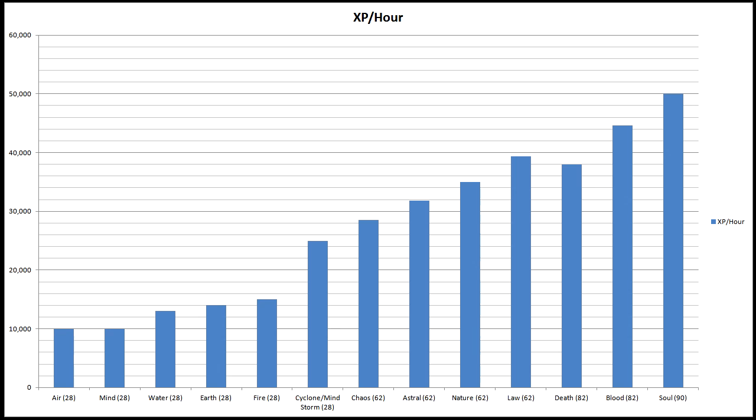On screen now is a graph showing estimated minimum XP rates based on a five-minute test of each creature at an appropriate level range. The number in brackets next to each type shows the level at which it was tested. The tests involved standing still siphoning one creature and waiting for it to respawn, which isn't what you'd actually do for the best training, so take it as a very rough estimate only.